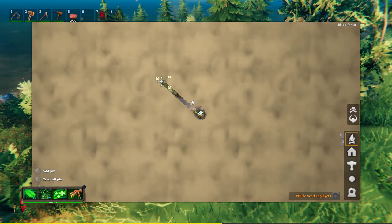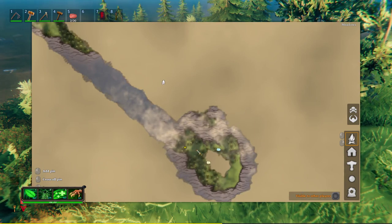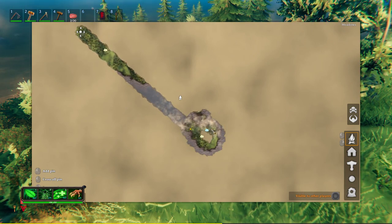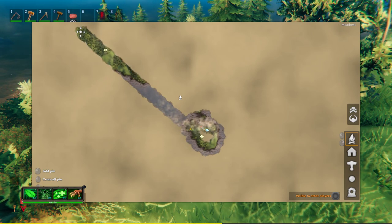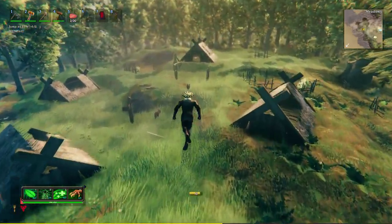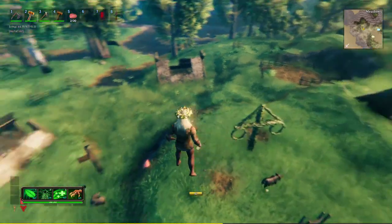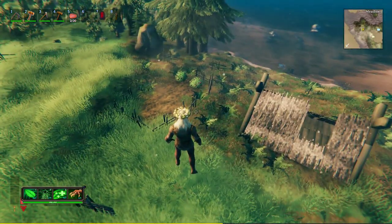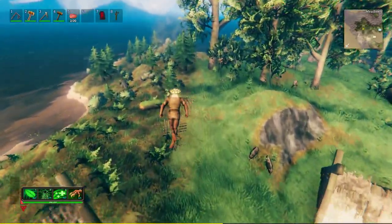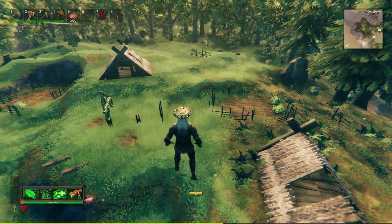So this is a very small island in the middle of nowhere, and there's another little island right here which we're going to look at soon. It is at about 4 o'clock from the spawn. You will have to get on a boat to get here, or go into cheat mode to fly here. Now, it does have a maypole, right in the center of this village. One of the reasons I decided to do a video on this particular seed is because I think it would be a really good challenge seed.